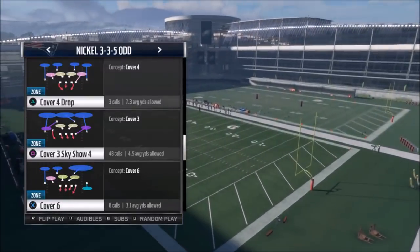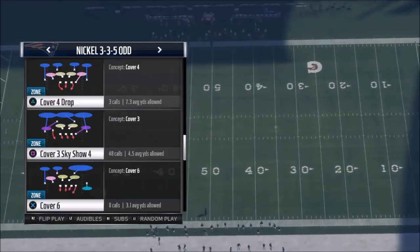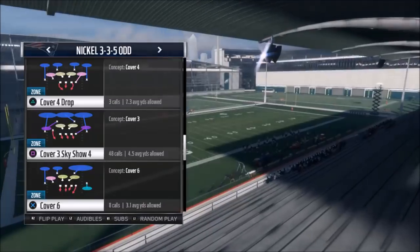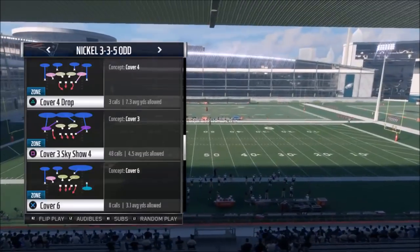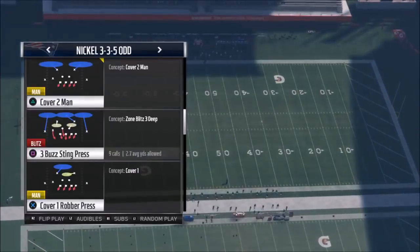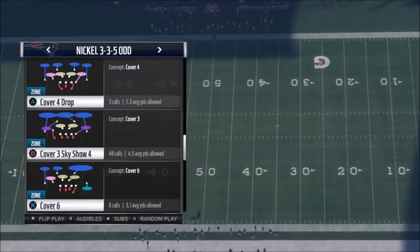The play I'm going to show today is out of the Cover 3 Sky Show 4, which is really nice because it's a little bit of a misdirection look pre-snap. It's really a concept — I'll probably show you a couple different ways you can run this concept before the video is over, and I'll still try to make sure this video is not too long. But this formation as a whole has some really good looks, and I'm working additional blitzes to continue this. So let's go ahead and pick the first play — the Cover 3 Sky Show 4.